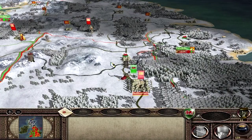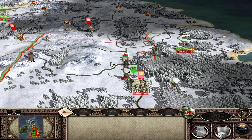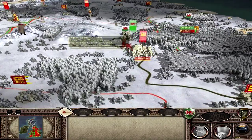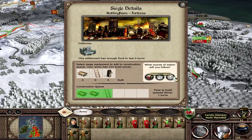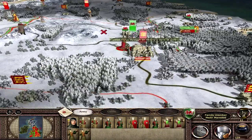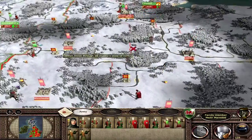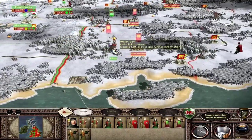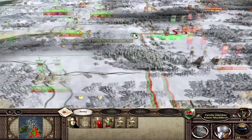Hello YouTube, this is Dragonheart the Prince of Wales and welcome to part number 10 of the Wales campaign for Medieval 2 Total War. We are playing as Wales and we are besieging Nottingham with Mellir Maithi. We have to wait a couple of turns so we will maintain the siege. Hopefully we can take Nottingham this part and then we will be pushing hard towards Oxford and perhaps London as well.